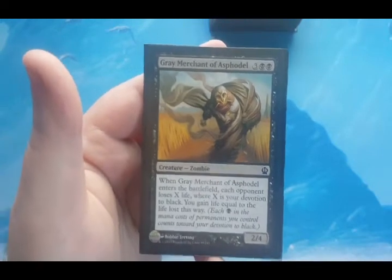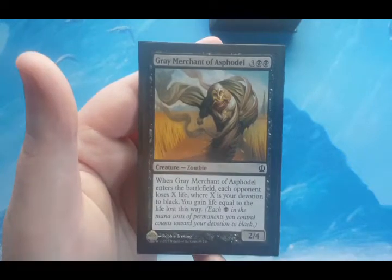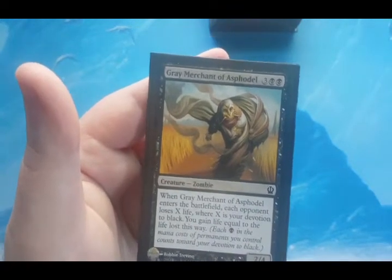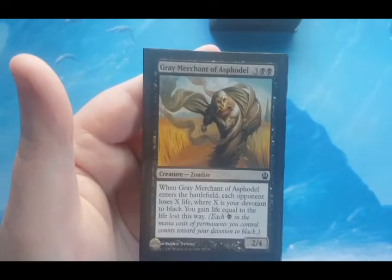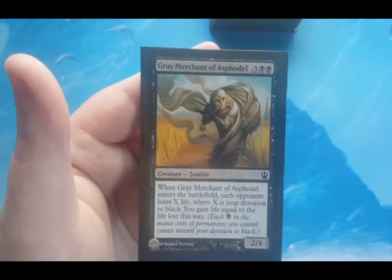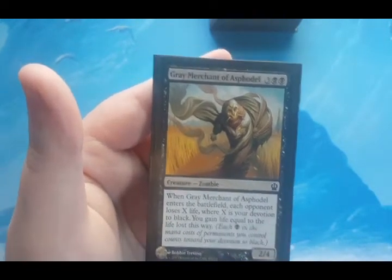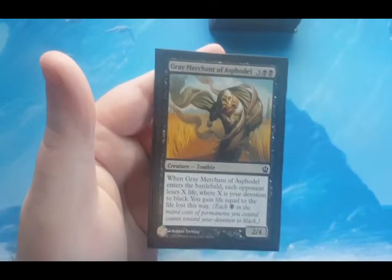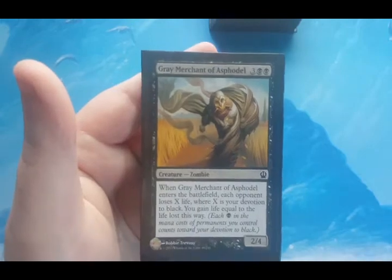Grey Merchant of Asphodel — five to cast for a 2/4. When it enters the battlefield, each opponent loses X life where X equals my devotion to black, and then I gain life equal to all the life lost that turn. With triple black on Ayara, double black on most rats, and many other black mana symbols throughout the deck, Grey Merchant was a natural choice and rounds out the main creature package.